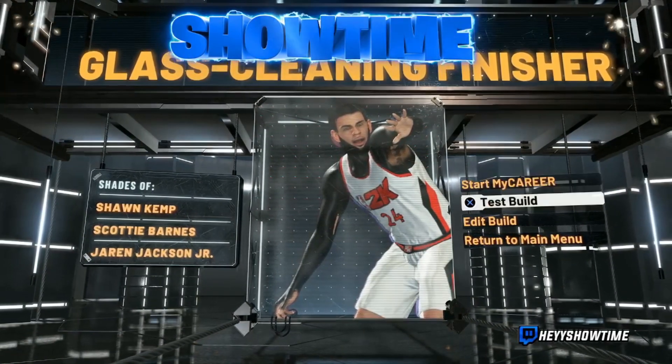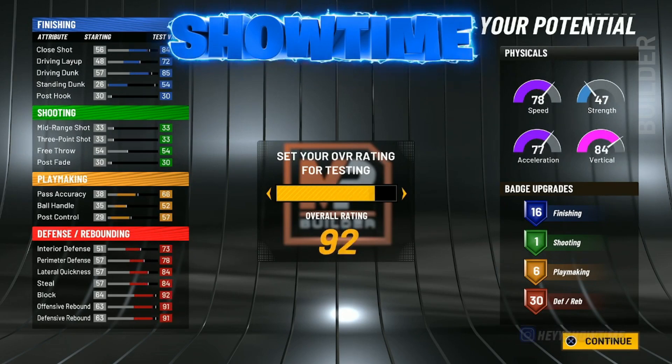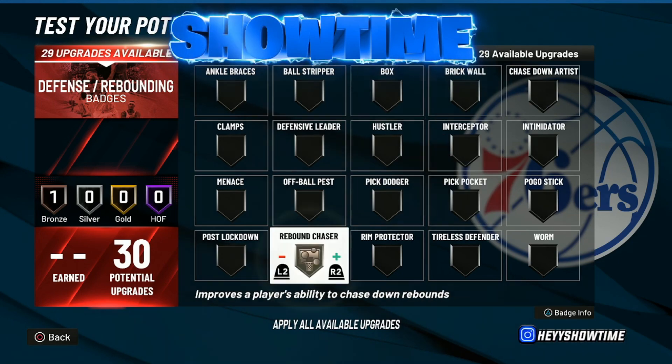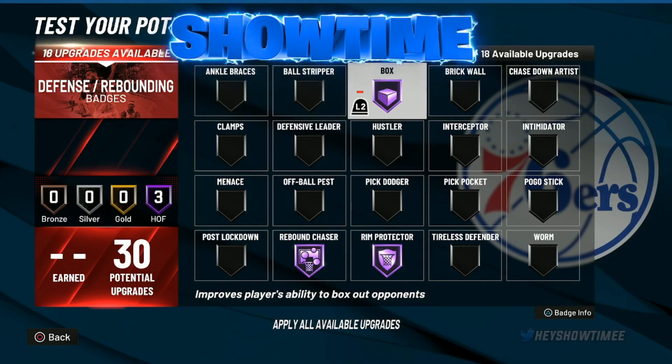This is by far hands down the best center build in the game — on the comp stage, the Stage, the Park, events. For the badges, here's my secret sauce official badge setup I use on a day-to-day basis. Rebound Chaser and Rim Protector — Hall of Fame, no doubt about it, no questions asked. Next, Box — Hall of Fame. Gotta have this badge if you want to dog people out.